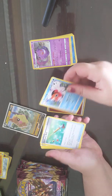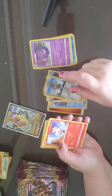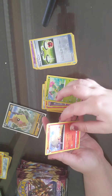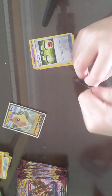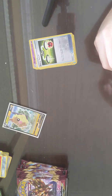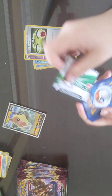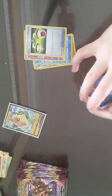Fighting Energy, Seaking, Ordinary Rod, Beady, Croagunk, a Galarian Meowth, Scorbunny, Sinistee, Maractus, a Reverse Energy Switch, and a Ninetales. So I guess there's technically going to be five parts — four parts opening, and then one part is our battle, and potentially more battles if you guys enjoy that stuff.